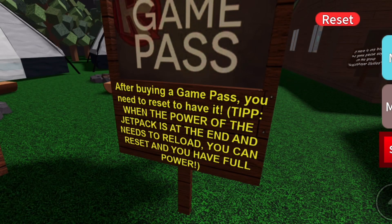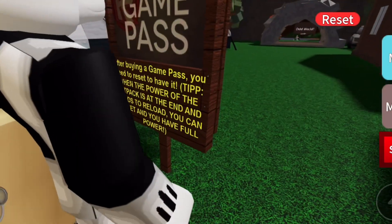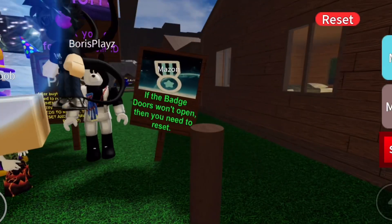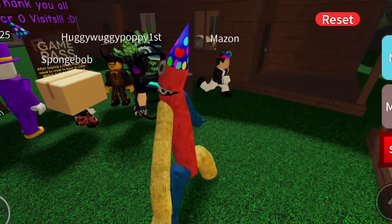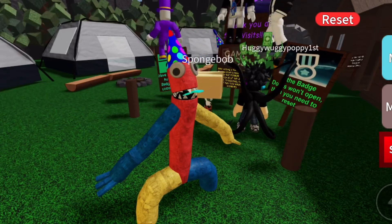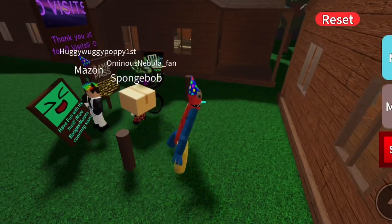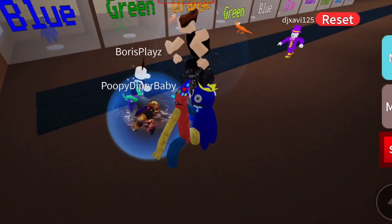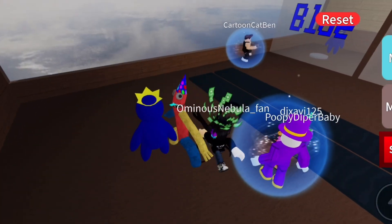To buy a game pass — I just clicked it and I got the badge. Is it free? Is it glitched? After buying a game pass you need to reset. The jet pack is at the end. Wait, is this even talking about this party hat or a jet pack? I don't know — comment down below how we get party green, or how I got him, because I just walked up and expected to die but I didn't. This was obviously a little short because it's the first update, so there's gonna be lots more in the future. Remember to like, subscribe, and hit the bell if you wanna see another episode. Thank you for watching and we'll see y'all next episode.